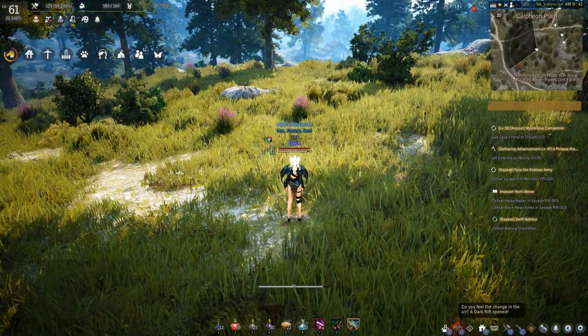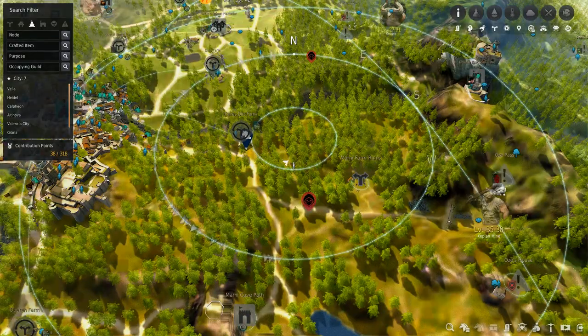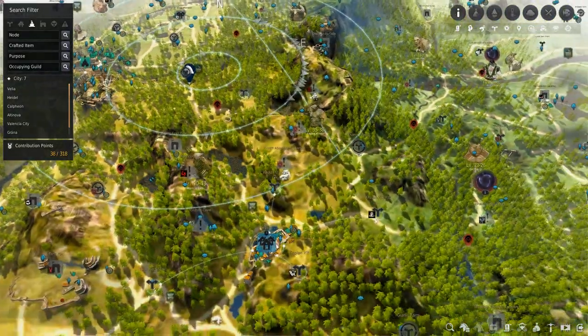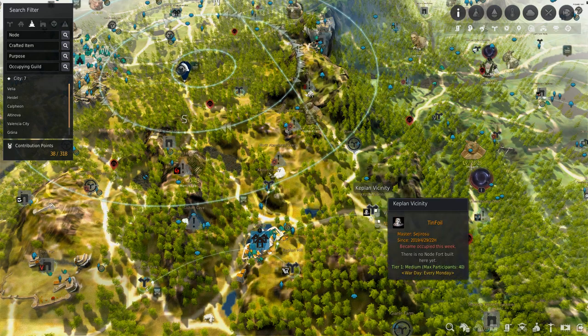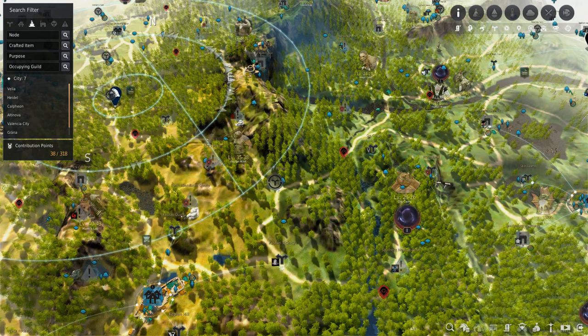Right, next step. We're going just east of Kaplan. We're going to go to the Kaplan vicinity and this area here to get our next creatures.